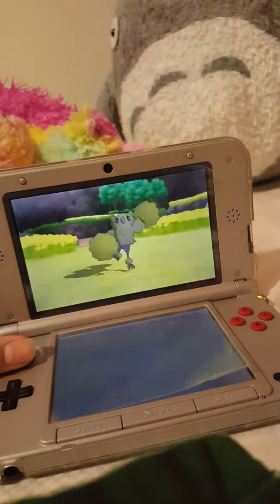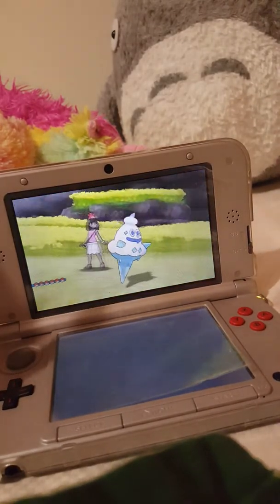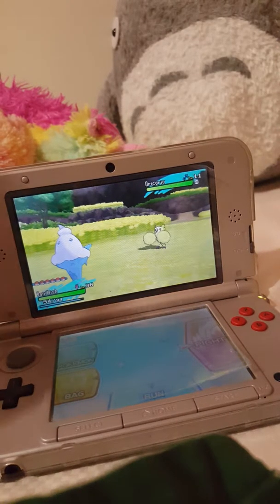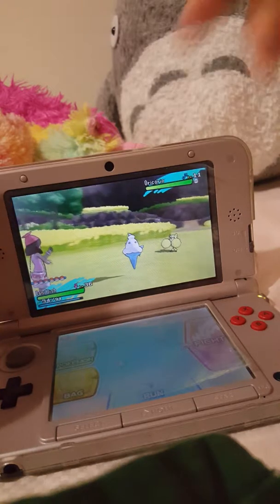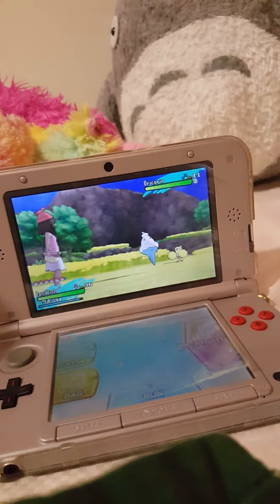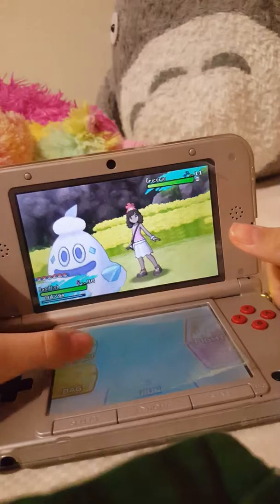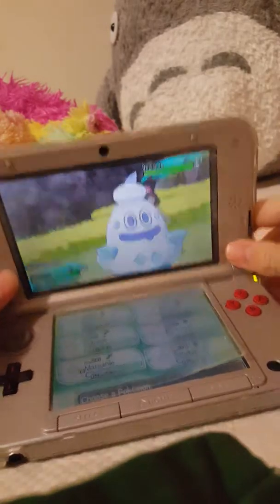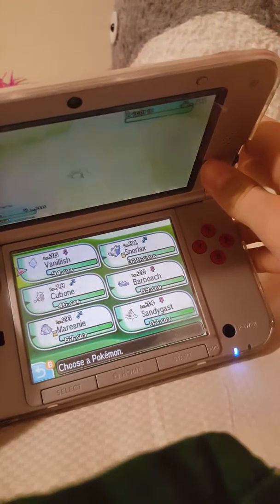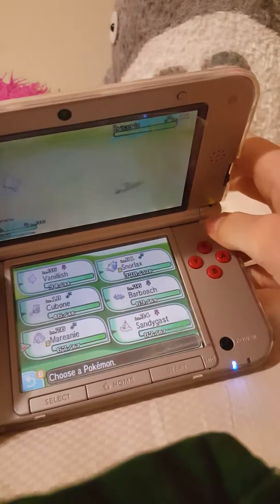My Vanillish is up currently. I want it to evolve into Vanilluxe. When you do a GTS trade, do not ask for the highest evolution — for example, if you want an Incineroar, don't ask for an Incineroar, ask for a Litten so you can get all three of them. Here's my team: Vanillish, Snorlax, Mimikyu, Barbostle, Mawile, and Cinccino. Snorlax and Fairy Pokémon — never taking them off my team.